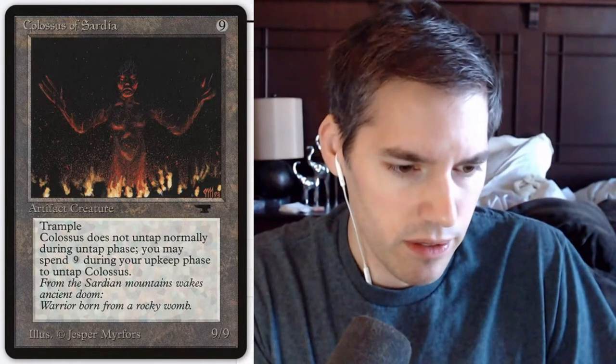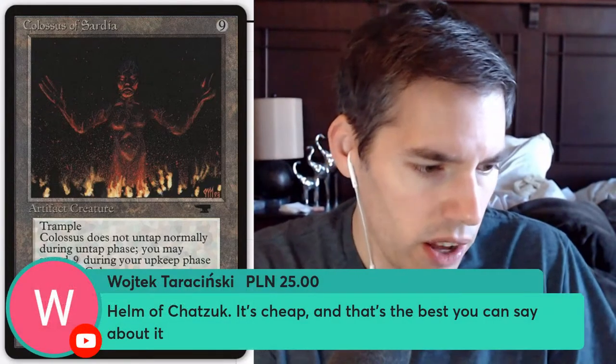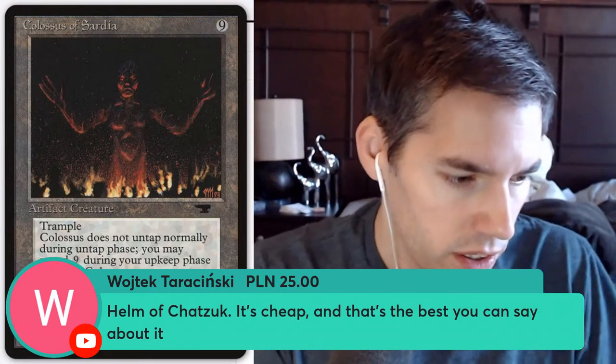Helm of Chatzuk — one mana for a one-mana artifact. Pay one, tap: target creature gains banding until end of turn. The premier mechanic of Homelands! Banding — I can give it to any creature for one mana. Obviously this card did not age very well because banding did not age well at all.